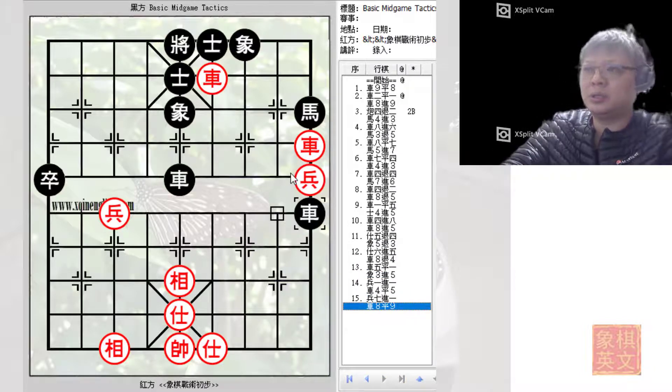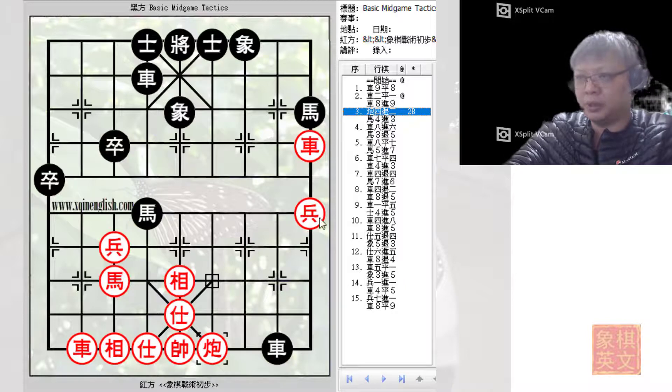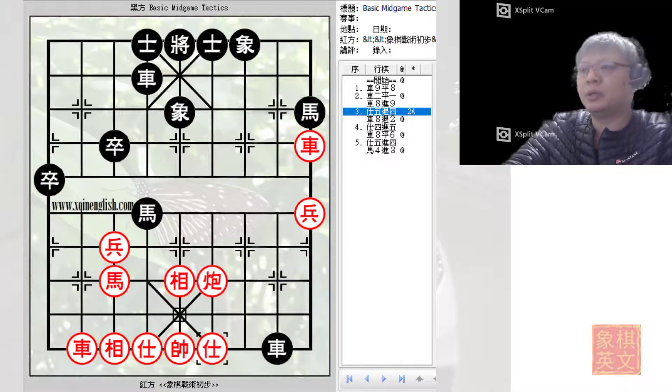As can be seen, black would still prepare to capture the pawn and hold the advantage, but it would still take some effort for black to win. So C4-2 would have been a better move. This short example shows the importance of appreciating various tactics to gain material.